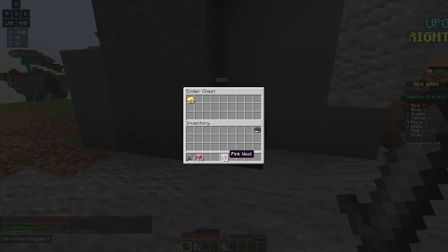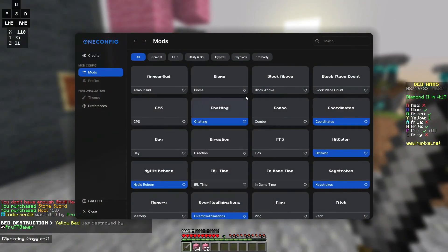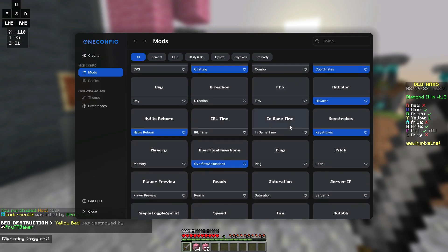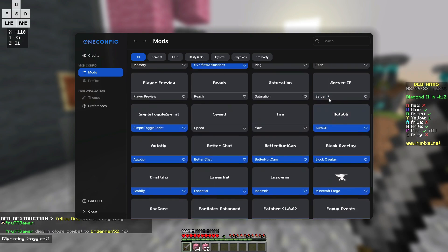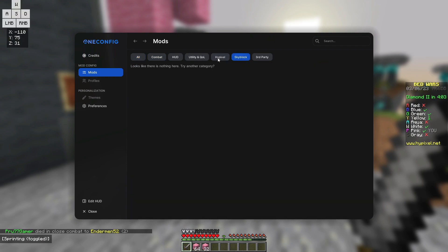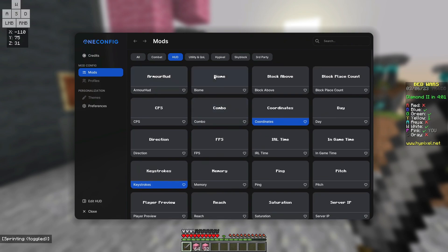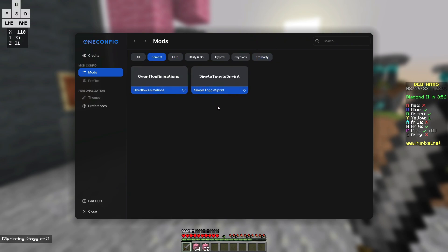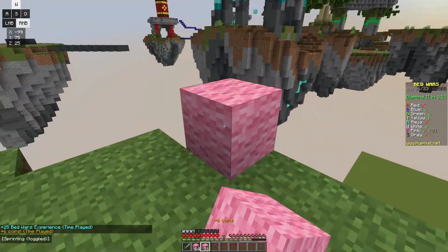I don't know all the mods I have installed but let's check them out. We've got Blocks Above, Combos, FPS — you know that one — Endgame, Pitch Audio, GG. Those are the mods that are enabled. There are also Skyblock mods and a HUD — they have a lot of options. We do have some PvP mods too — it's sick, isn't it?